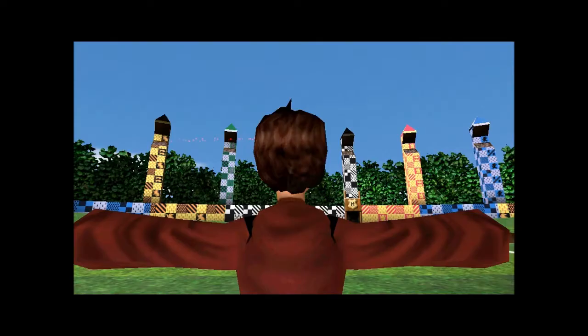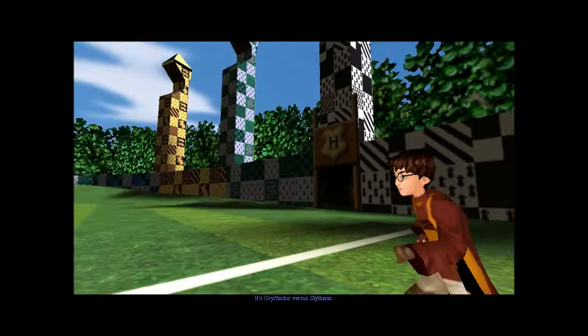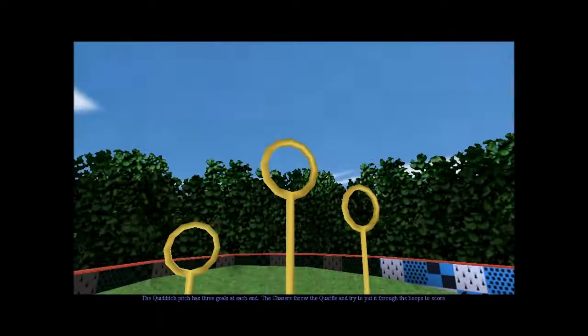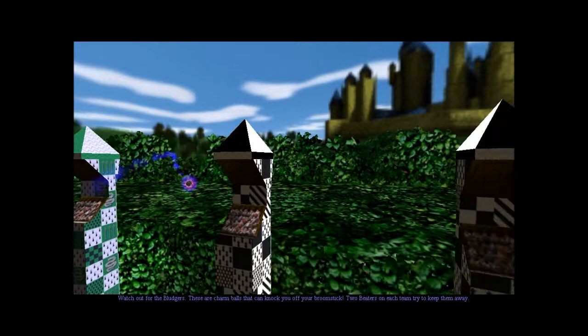Absolutely brilliant — that's the Quidditch people. I have a co-commentator in this episode, that's Lee Jordan. 'The Chasers throw the Quaffle and try to put it through the hoop to score. Watch out for the bludgers — these are charmed balls that can knock you off your broom. Two beaters of each team try to keep them away.'